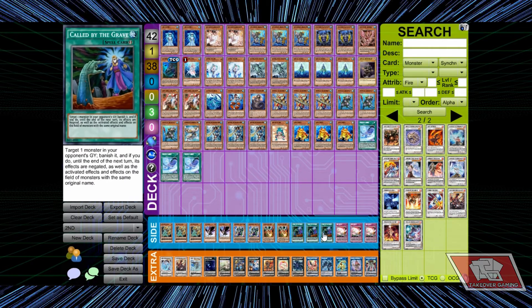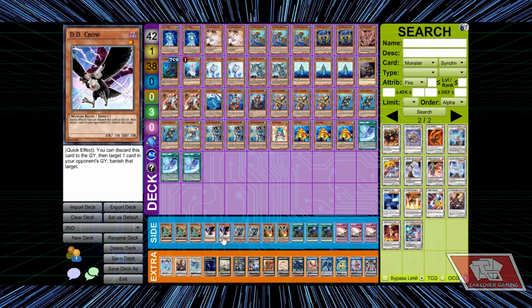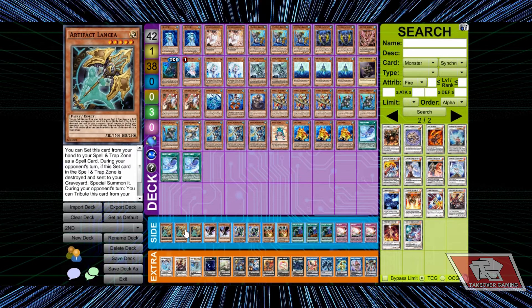He's heavy on the hand traps — Ash Blossom at two, Effect Veiler, and we also have Ogre and more hand traps in the side. Speaking of the side, DD Crow — I like this card. I've been testing DD Crow with a lot of decks especially Sky Strikers, Trickstars, Solemn Graves — and it does really well.